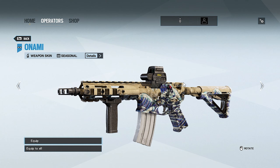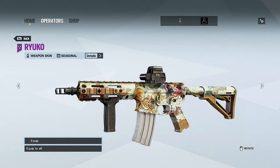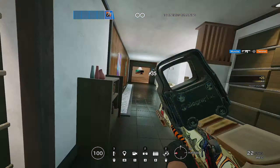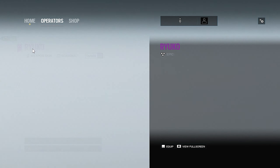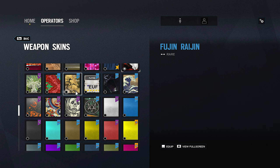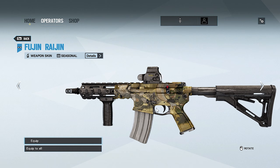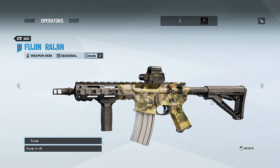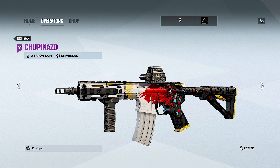There is also the Ryuko skin, one of my favorites — very clean. And then there is Fusion Riser, which is probably not the best skin but it's a seasonal so here it is. That wraps up Operation Red Crow.